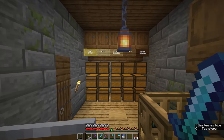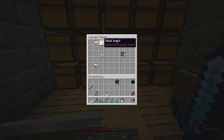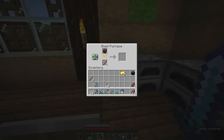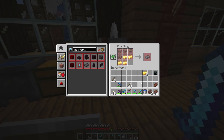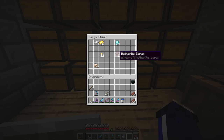We'll take a closer look at the effects on armor in a second, but right now you're probably wondering how to get hold of more ancient debris. If I smelt this down in the blast furnace — which smelts things twice as fast — we end up with netherite scrap. We'll get two pieces from smelting these two blocks of ancient debris. But two is not enough, because the netherite ingot crafting recipe needs four netherite scrap and four gold ingots to make one ingot. So in today's episode, we're going to go looking for more ancient debris.